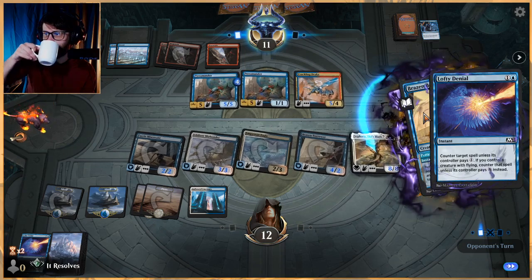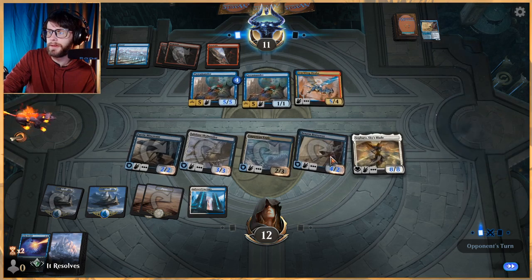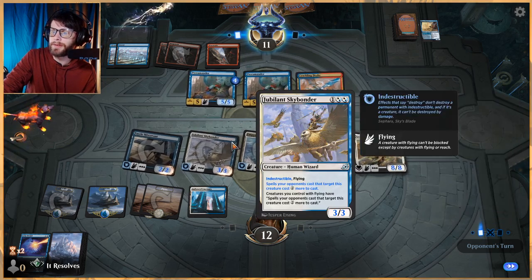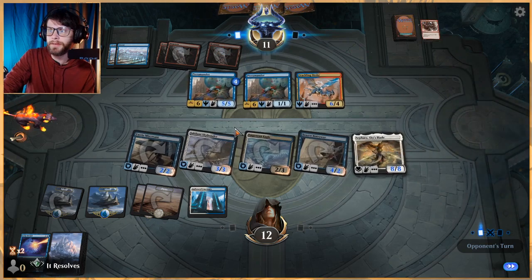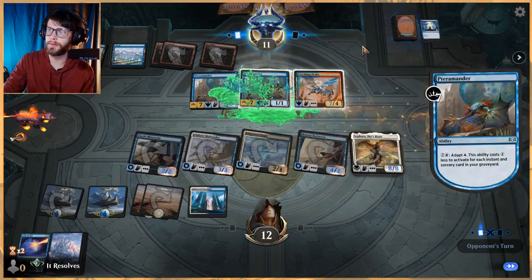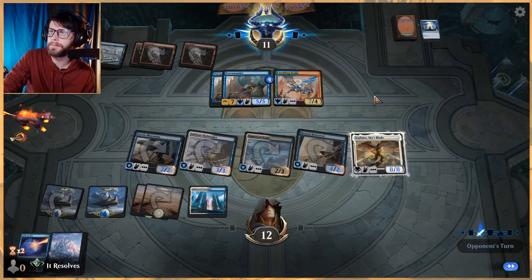We counter their spell. Looks like they don't have another one — great for us, which means they can't really attack in. Hopefully they don't have another way to deal with this, but it costs so much for them to target anything thanks to Jubilant Skybonder. This is a prime example of why that card is so good — it's conditionally excellent. Against a deck where their goal is to go hard with instants and sorceries, it gives us an option to protect ourselves, which is fantastic.